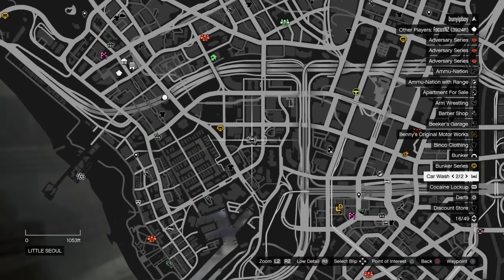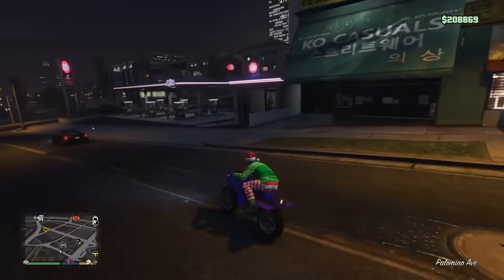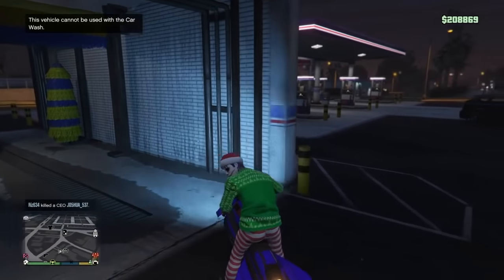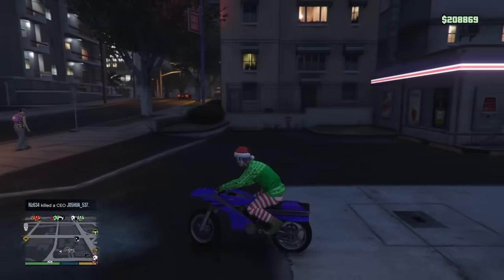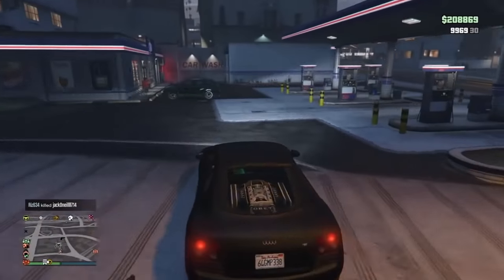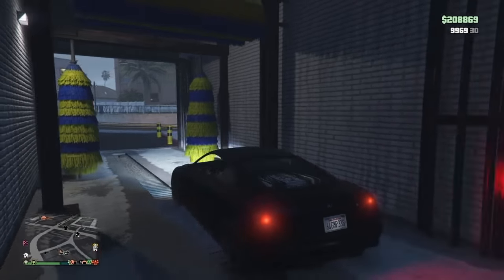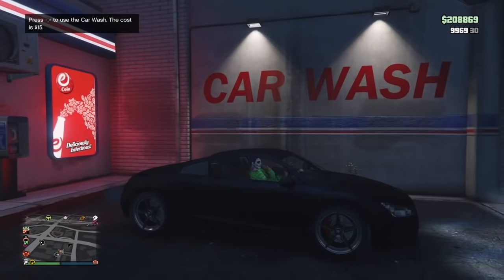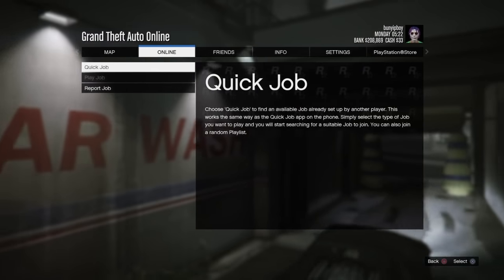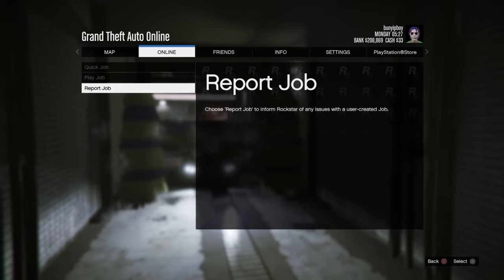So on the map, you're just gonna drive up to the car wash. Now as soon as the animation starts, you're going to want to press pause and open jobs. Now you watch the animation — the animation won't go correctly.